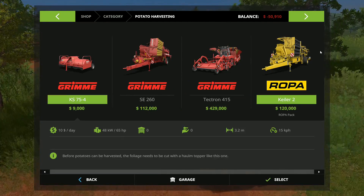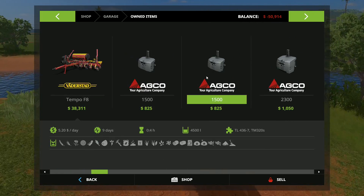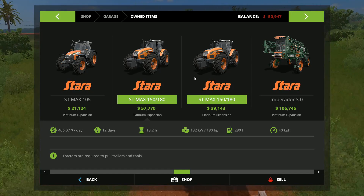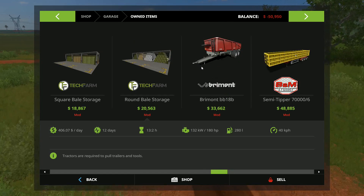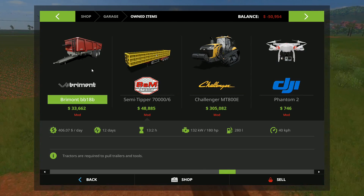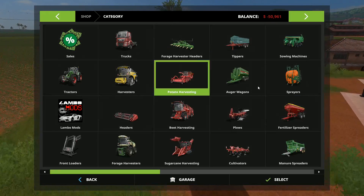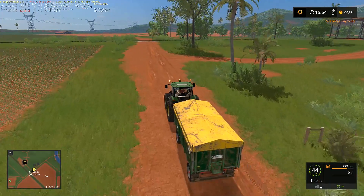Let's just check — potato harvesting in here requires 150 horsepower. Our tractor is 180 horsepower, so we could use one of the Star tractors to pull the Roper, and I'd actually be quite happy with that. We're currently using the other vehicles elsewhere. The lease is 10 grand — that's not too bad, we can cope with that.